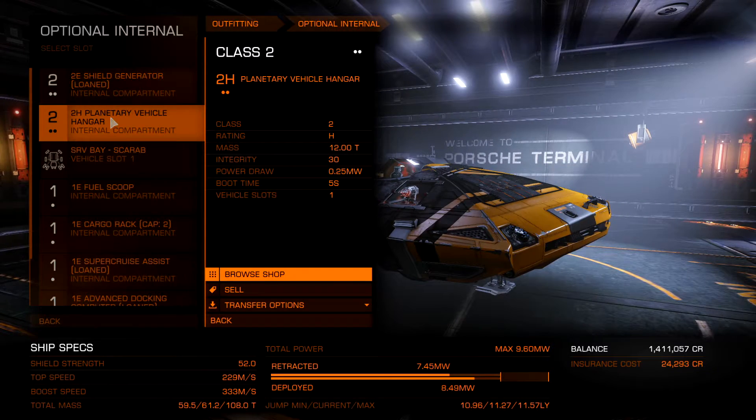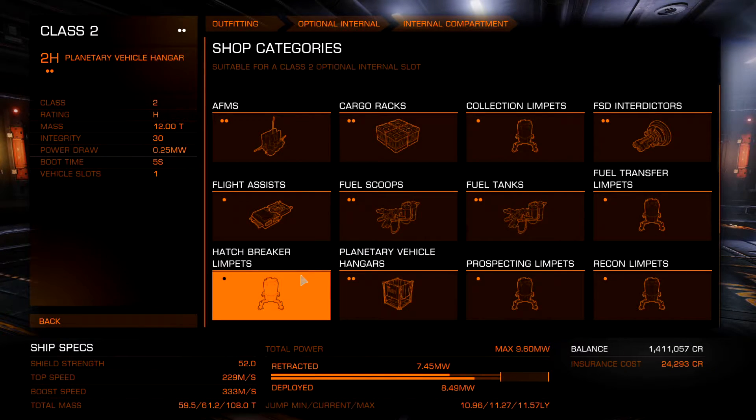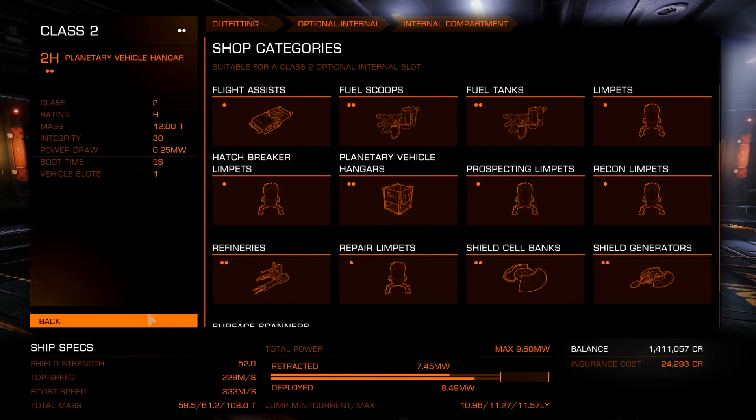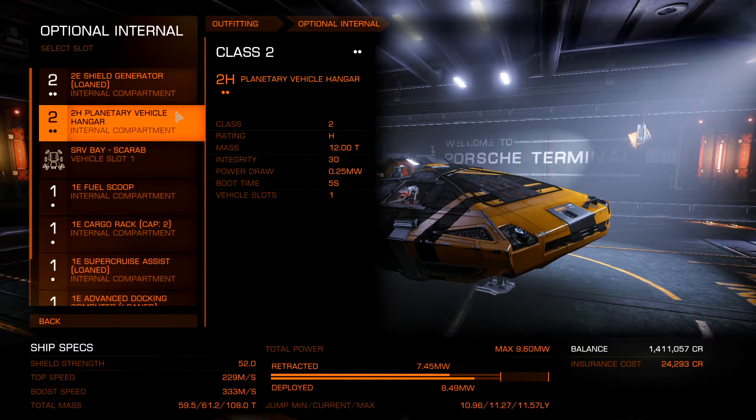If you go to a size two slot, then there it is — a vehicle hangar bay, sorry, planetary vehicle hangar. That was the issue. It's a size two, whatever that means.